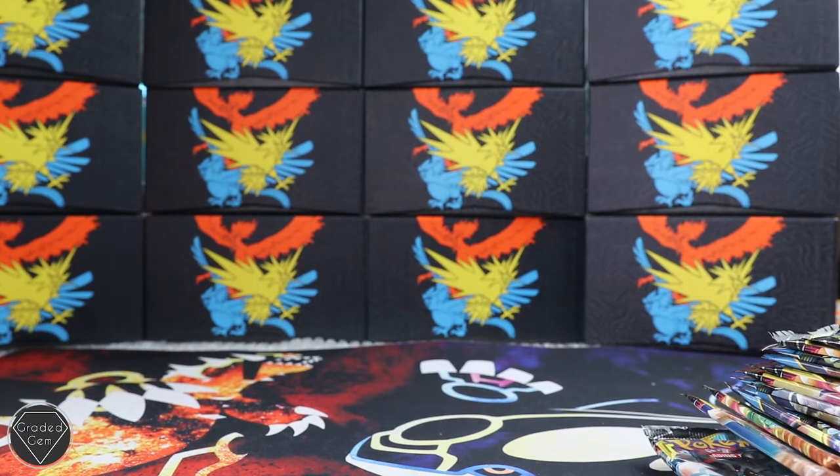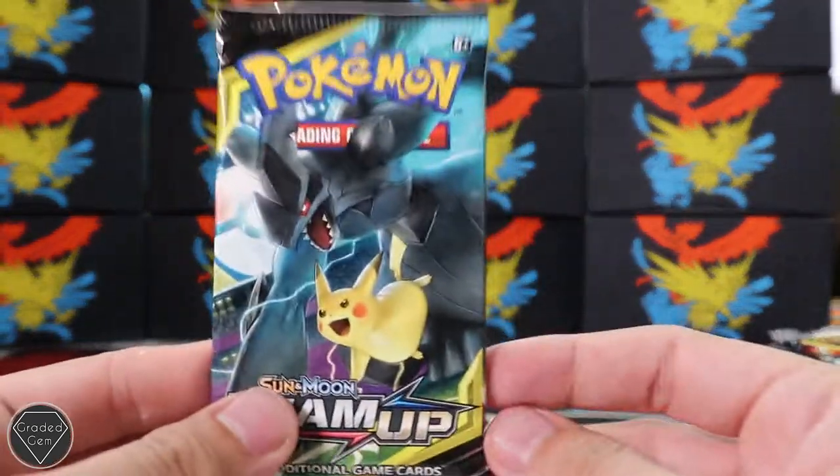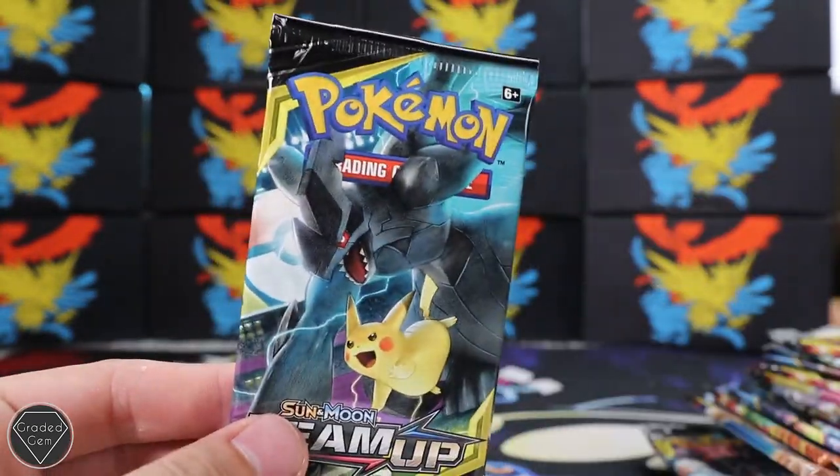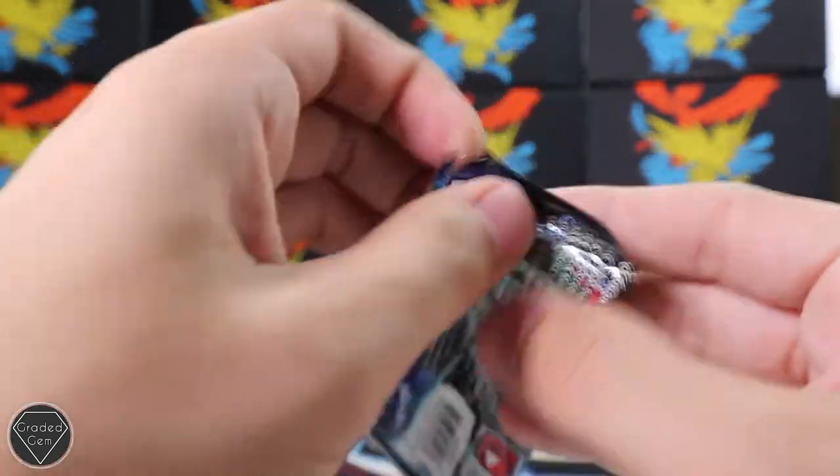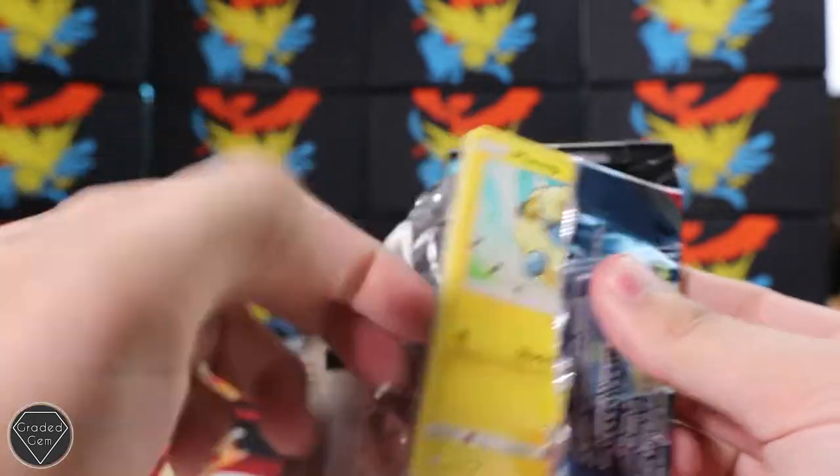We also have 24 packs to open - that's like two-thirds of a booster box. Hopefully we can get some good pulls. We're going to pull them in whatever order the boxes have left them. There's a weird stack going on over in this corner. We're going to start with Team Up, so let's open this and see what we've got.